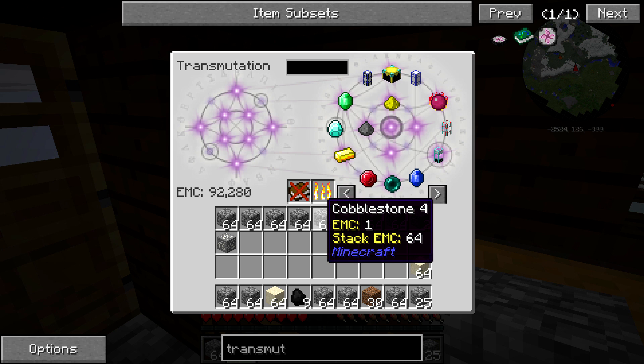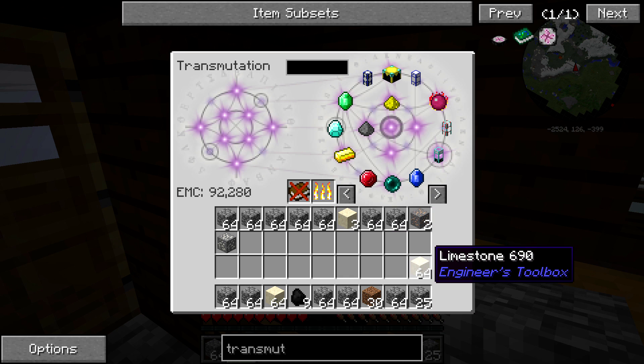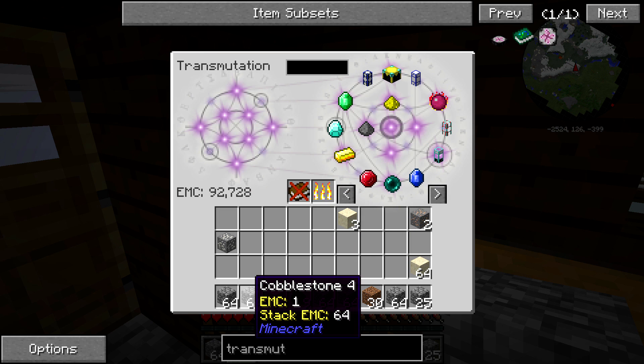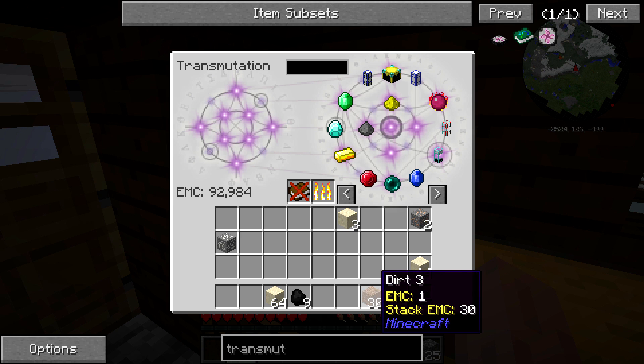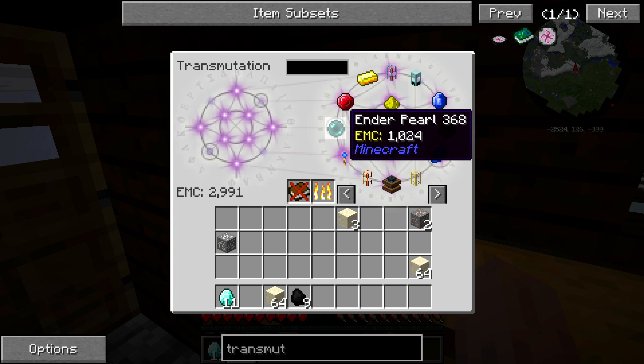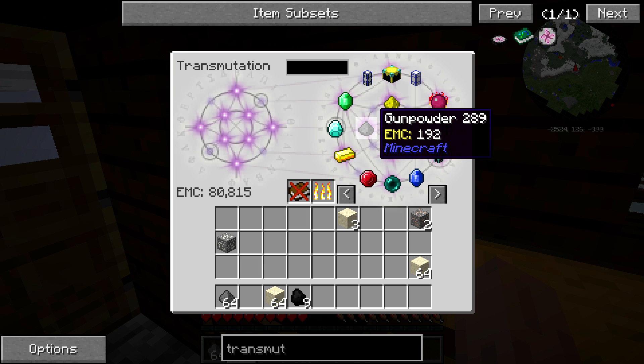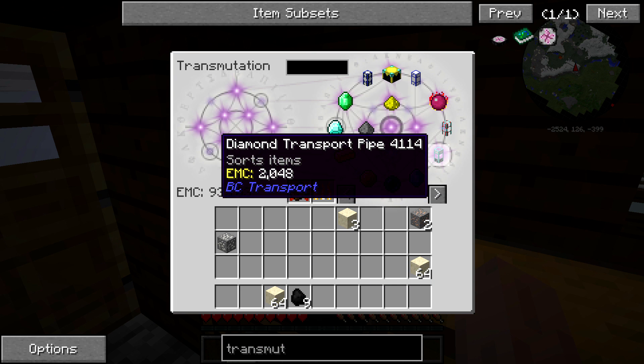Once you've done that, you can right-click this transmutation table, and anything you put into it can be turned into EMC. You see that number going up each time I put a stack in — each stack is worth 64. What this does is it'll allow me to take that cobblestone and, if I want, I could turn it into 11 diamonds, or 45 coal, or a stack of gunpowder — things like that.